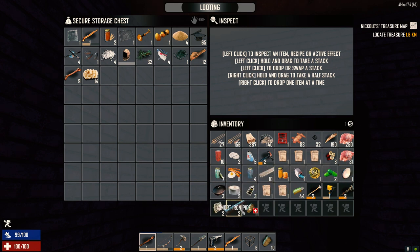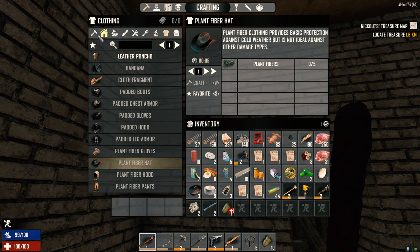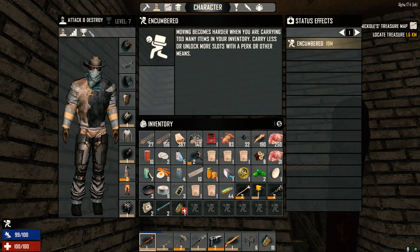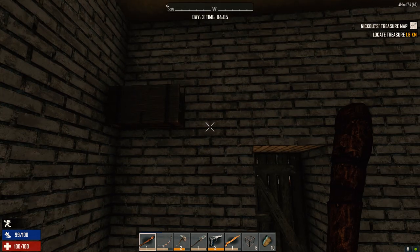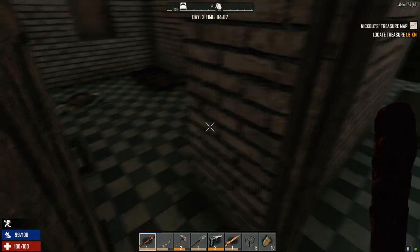I loaded up on the short iron pipes — if we get a chance to make a bicycle at some point we're probably gonna do that, so I want to keep that kind of stuff on me. I also made a plant fiber hat because it gives us more heat resistance for when we're going through the desert. Our food and water is excellent right now. I did take my cooking pot out of here, so we do have everything.